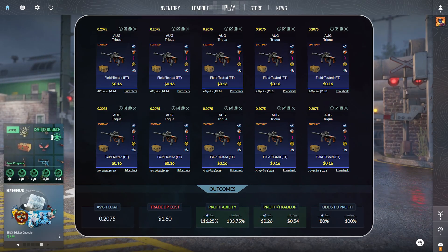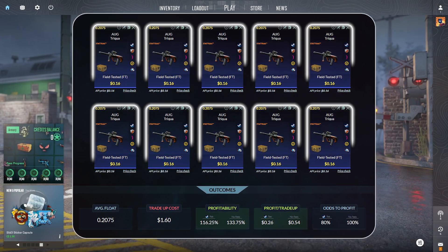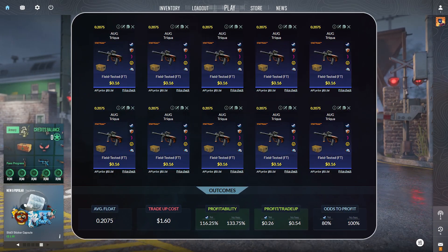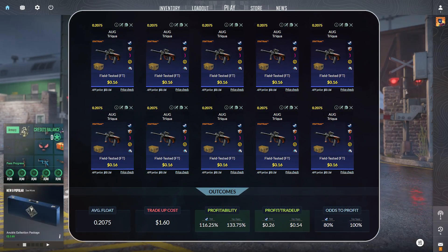This trade-up consists of 10 of the exact same item with the same float — the AUG Triqua, StatTrak, field-tested condition, at $0.16 per unit at a 0.2075 float or lower.